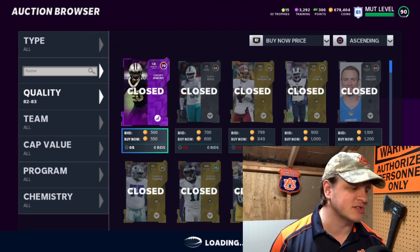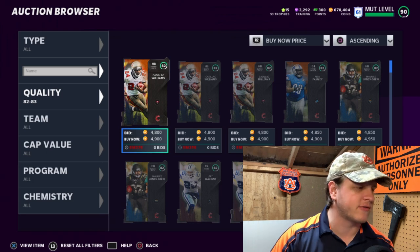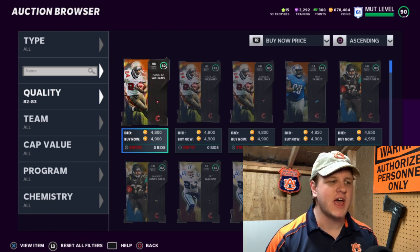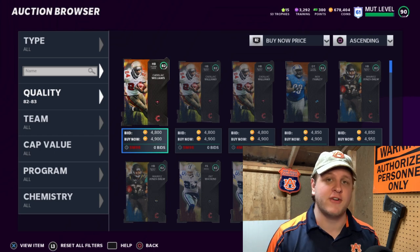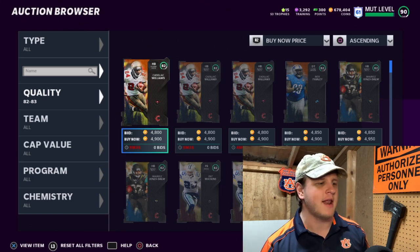The first one we're going to look at is the 82s. If you don't know about sniping, we're going to do a brief overview. The filters I use right now might not work in a couple of days — they're always changing. So what you do is filter down by overall first, then filter by program, position, or team. Pretty easy once you get the hang of it.